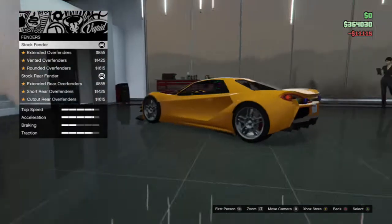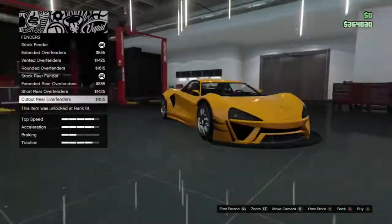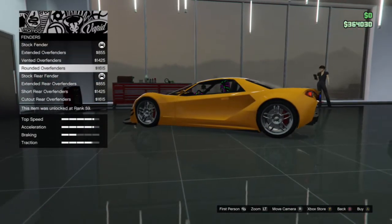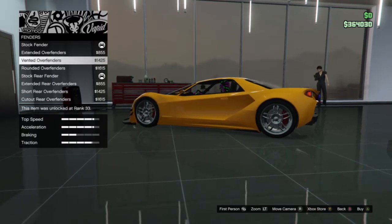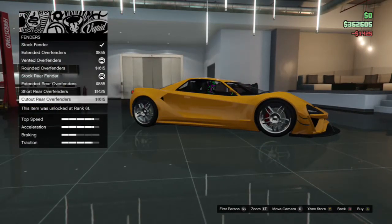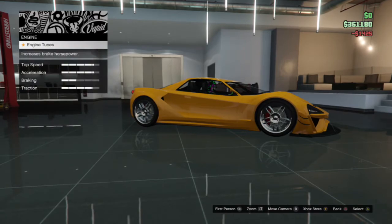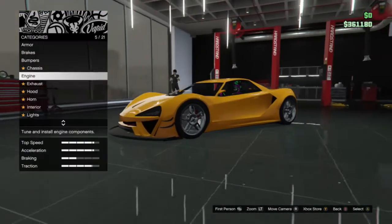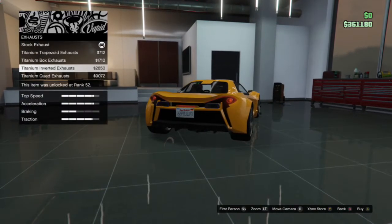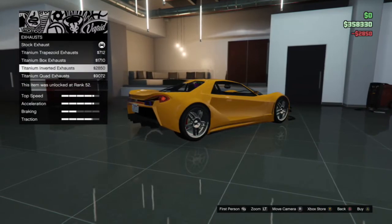Chassis, fender — let's see. Oh, there it is. These are the front. I say we go with the rounded ones. Yeah, I like that — it kind of matches. Engine tuners — oh, you can't change the engine inside. That sucks. Exhaust — I like this exhaust, the titanium inverted exhaust. Those are nice. Go with those.